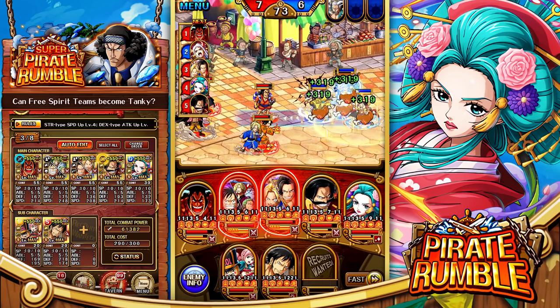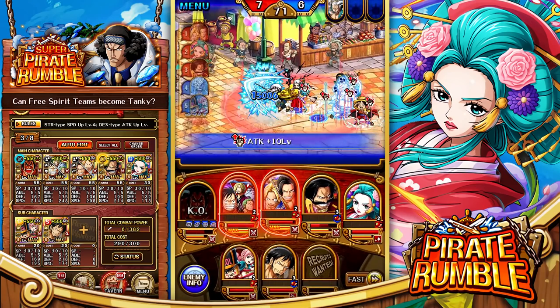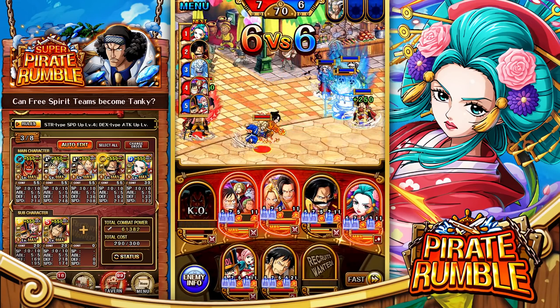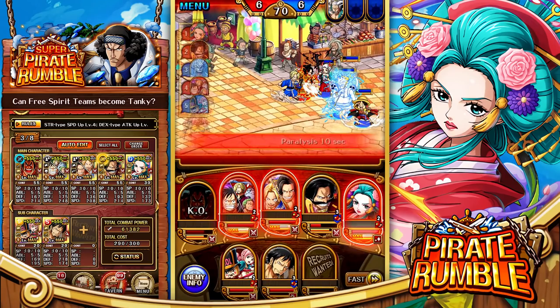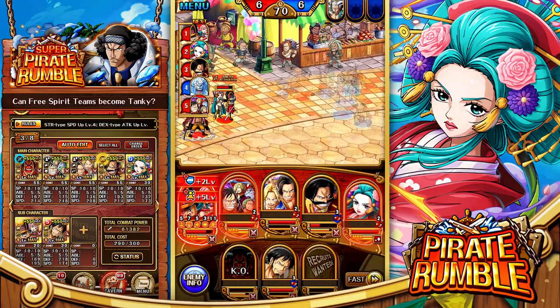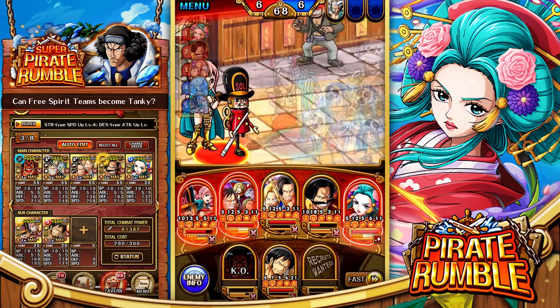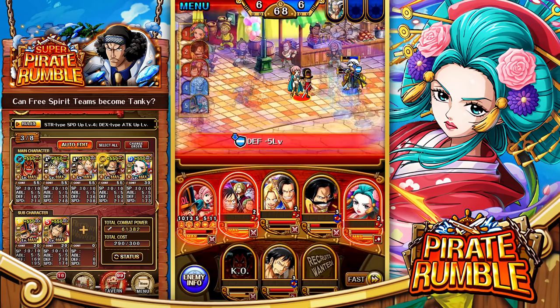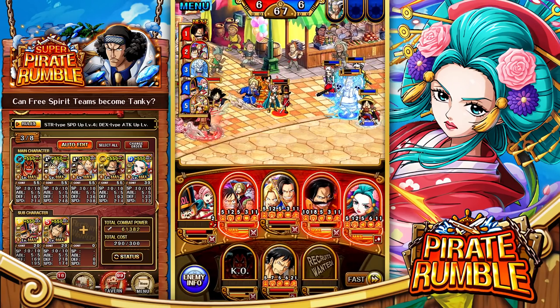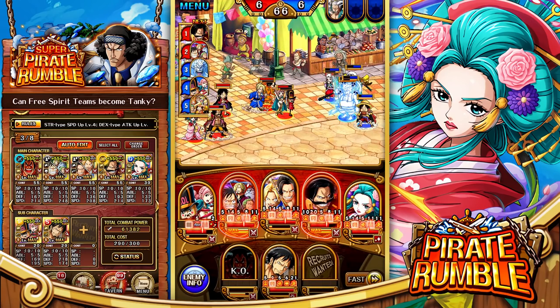Stats are distributed pretty evenly, though there's a bit of defense down from Rebecca and Toy Soldier. Unfortunately, Odin misses and Yamato is already targeting — and that takes out Odin, which is exactly what we didn't want. I literally said at the start of the match, as long as Odin doesn't get taken out by Yamato we'll be okay. Things are a lot harder now.